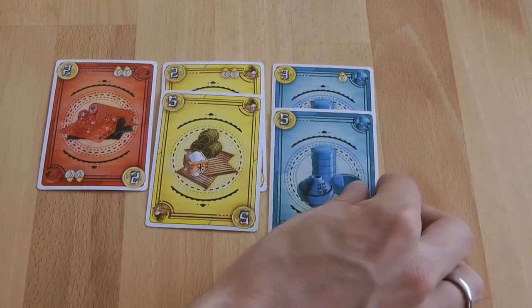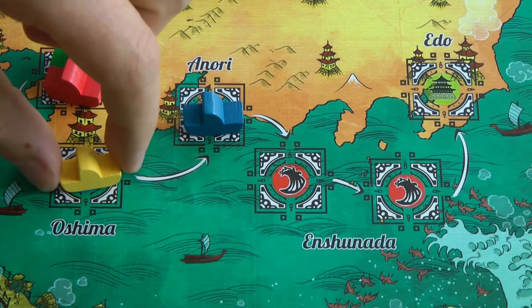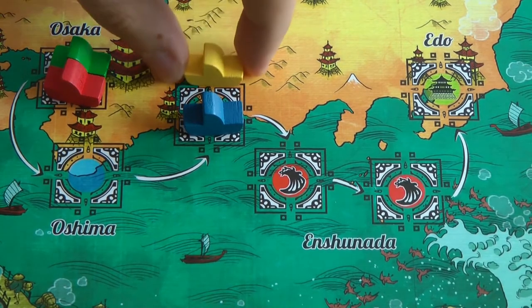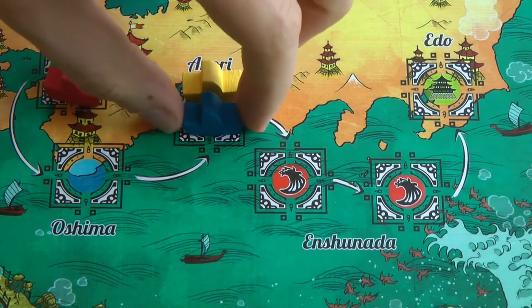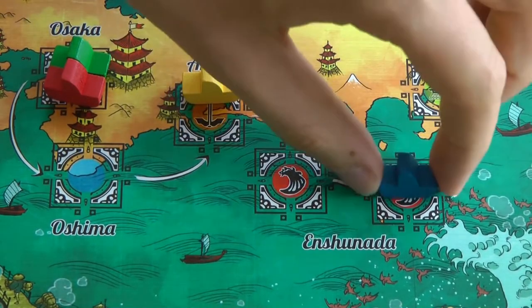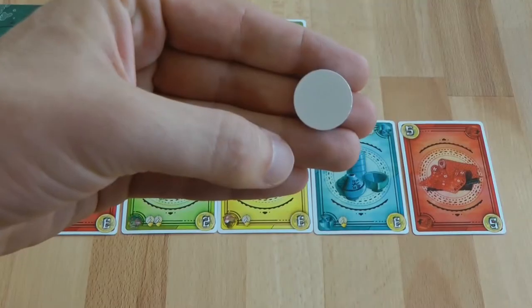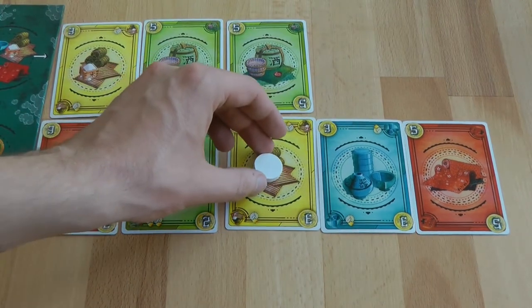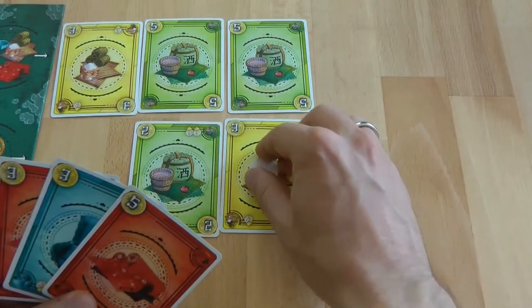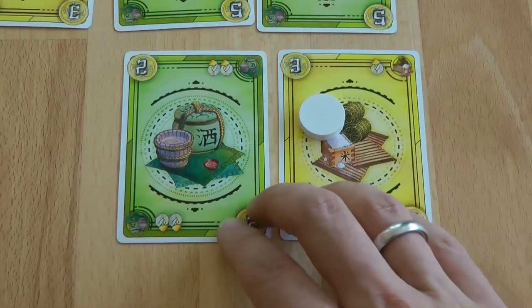When goods are purchased, ships advance on the board. When one good of a color is purchased, the corresponding ship advances one space on the board. When two or more goods of a color are purchased, the corresponding ship advances a maximum of two spaces. Action 3: A player may reserve a card in the market or the farm. Action 4: Only that player can later take up that coin card or purchase it when it is in the market.